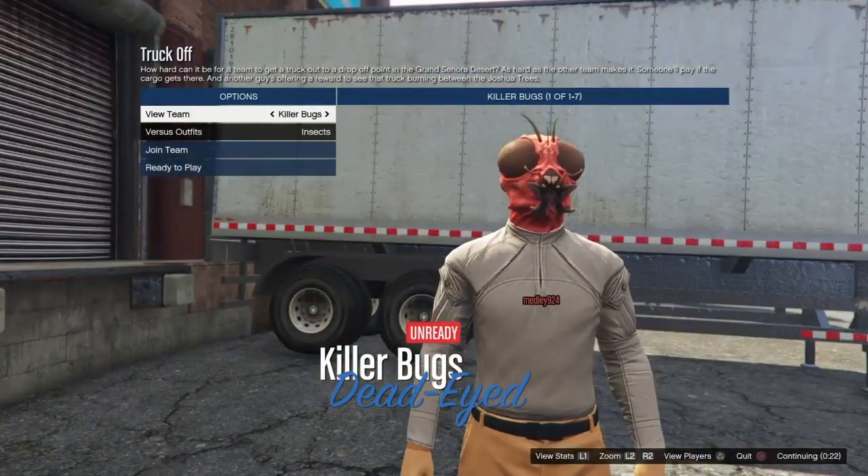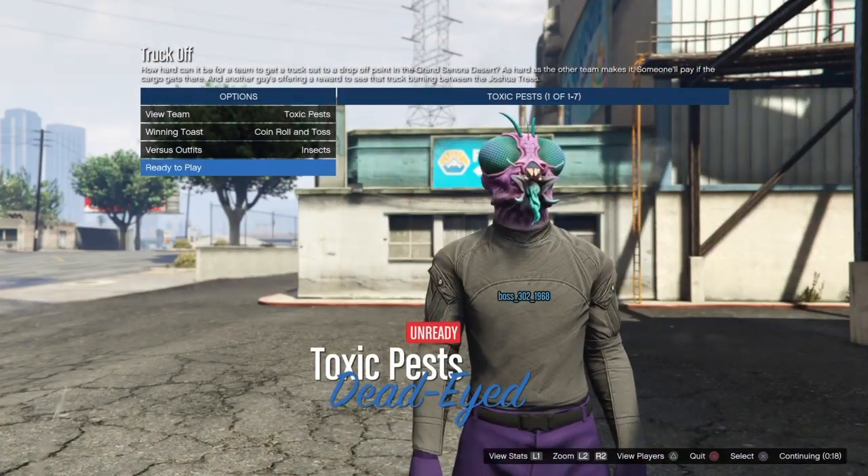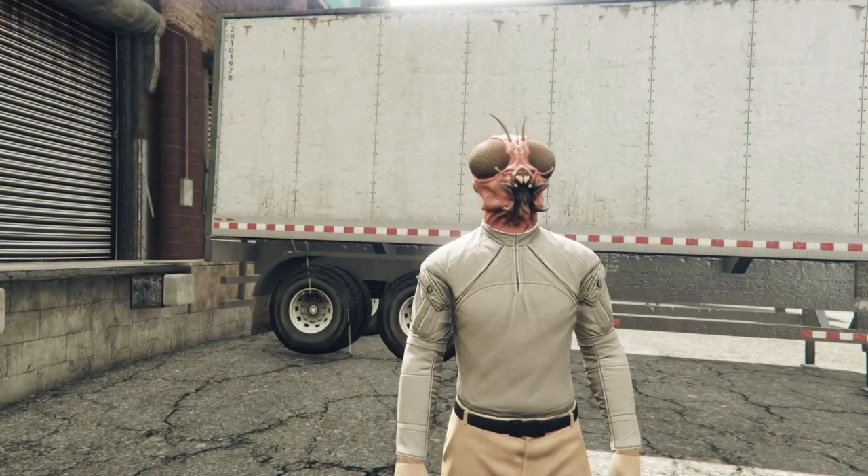Pick the team you want the colored joggers on — either purple or orange. I'm going to go ahead and stick on purple, and wait for my partner to ready up. As soon as we load in, I'll show you what to do.